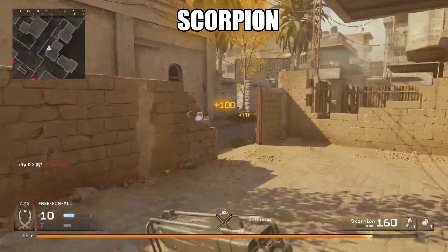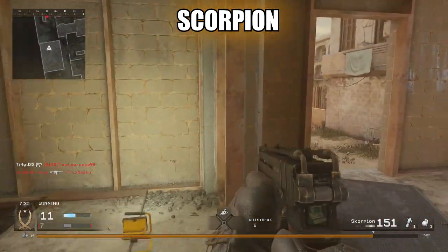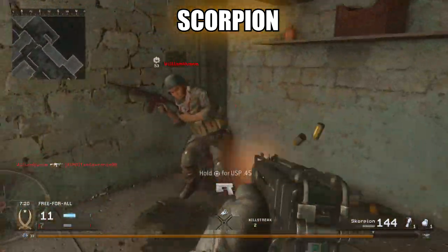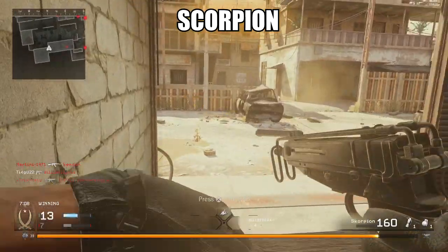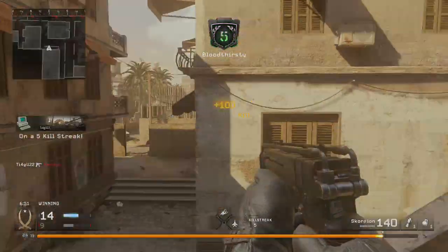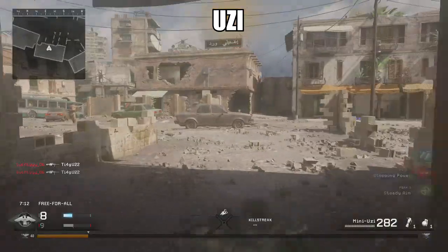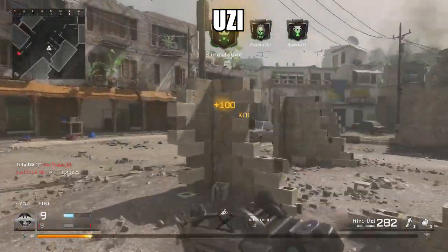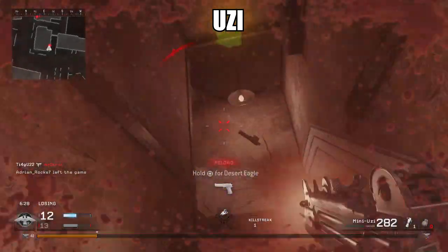The Scorpion, ladies and gentlemen, is a little beast with great damage and no recoil — a lot of people don't know that. It's a little laser beam, but the thing is you gotta reload after every kill pretty much. Then we have the Uzi, ladies and gentlemen — this is another beast. Unlike the Scorpion, it is no laser beam; this kicks like a motherfucker, so the trick with this bad boy is to hipfire.